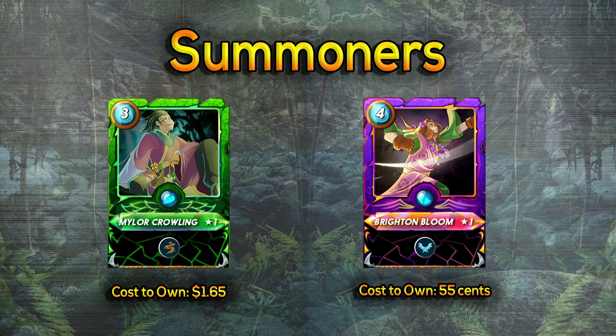On to summoners. The first one is Mylar Crawling — one of the first cards I actually bought. He gives everybody Thorns, which is absolutely great. It's so dominant at the lower levels because Thorns will return two damage to any melee attackers. So if a melee attacker hits one of your characters with Thorns, they're going to receive two damage back. It's even better at lower levels because a higher percentage of characters are melee.